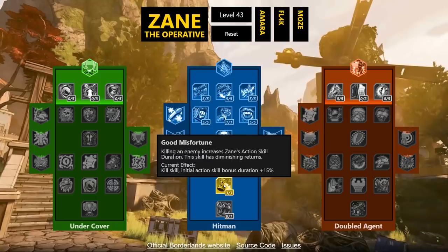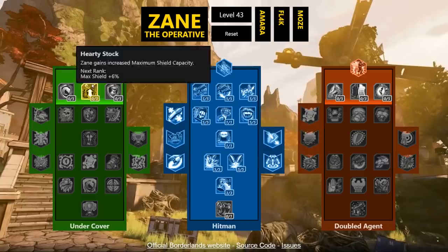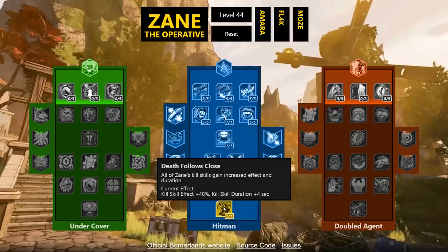Good Misfortune: killing an enemy increases Zane's action skill duration, though it has diminishing returns. This lets you keep your action skills out longer — you could cancel one to get cooldown back while keeping the other extended. The capstone, Violent Speed: all of Zane's kill skills gain increased effect and increased duration — going from 8 to 12 seconds is a 50% duration increase. Numbers that seemed weak now look solid: movement speed goes from 20% to 28%, lifesteal from 20% to 28%, and if boosted further it gets wild.